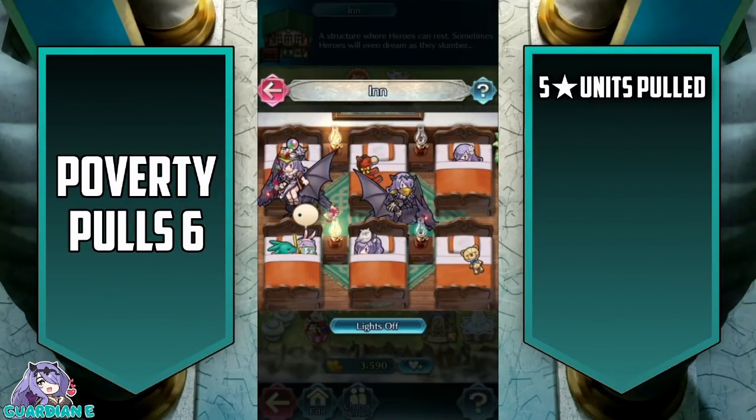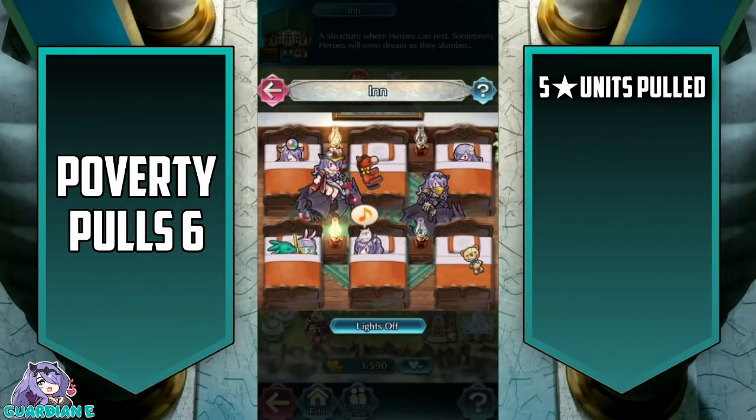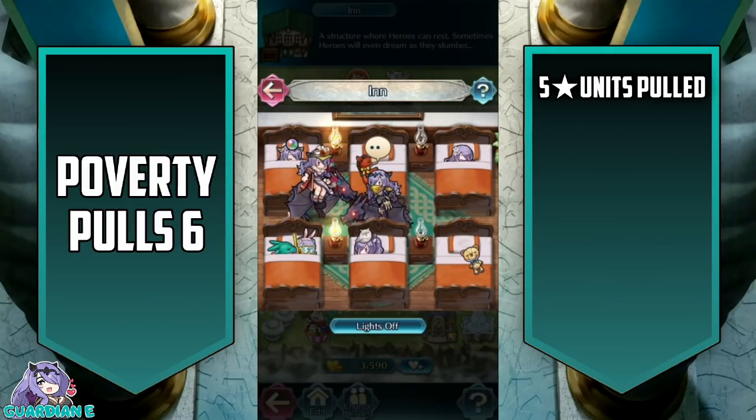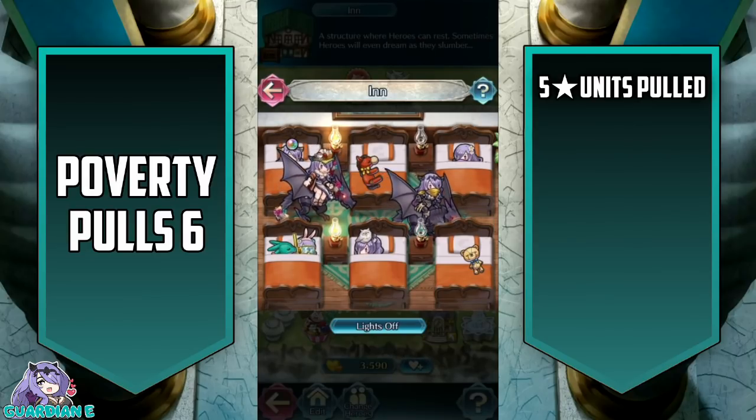Hey everyone, Guardian E here with another Poverty Pulls video in Fire Emblem Heroes, Social Distancing Edition. For the uninitiated, Poverty Pulls is basically our way of compiling all of the free and discounted pulls on the numerous banners we get over the course of the past month or so. We just end up compiling it all together, hope for the best, and see if we can get lucky and get some free or discounted five stars. Fingers crossed, let's get started.